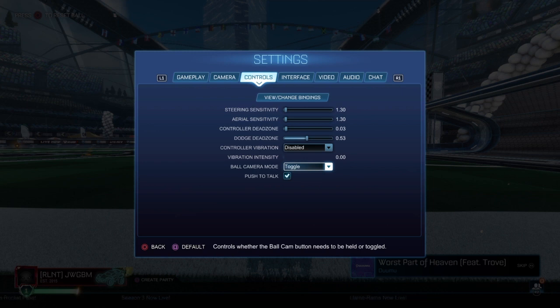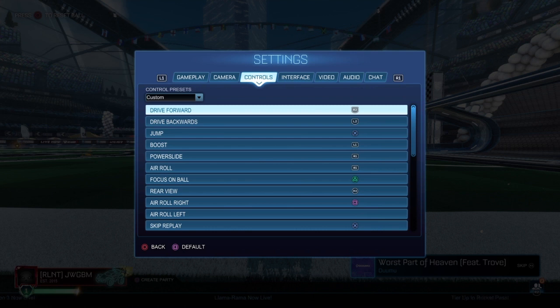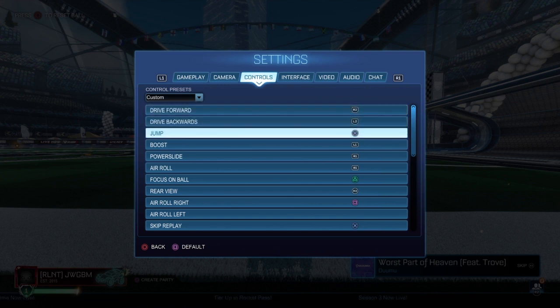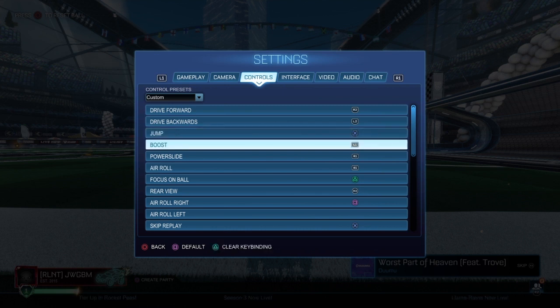Push to talk and game chat don't really matter on this game. However, control settings are important. Drive forward, drive backwards, and jump all stay the same.